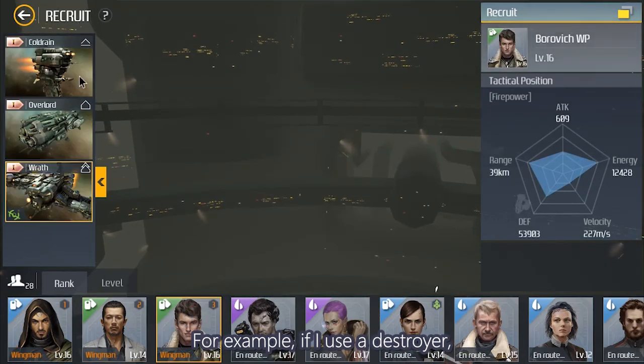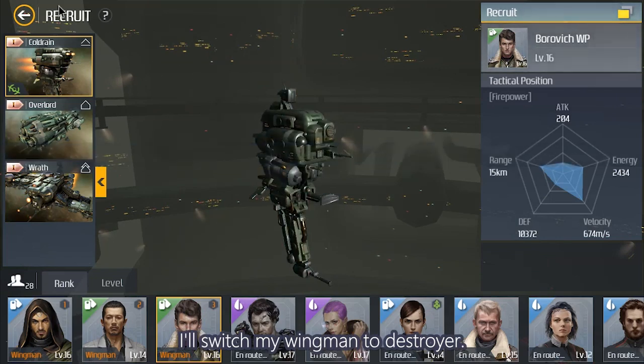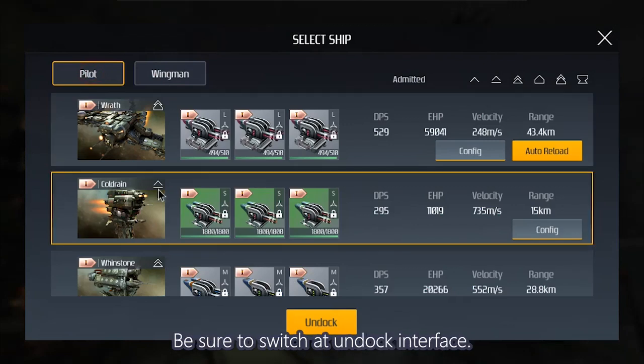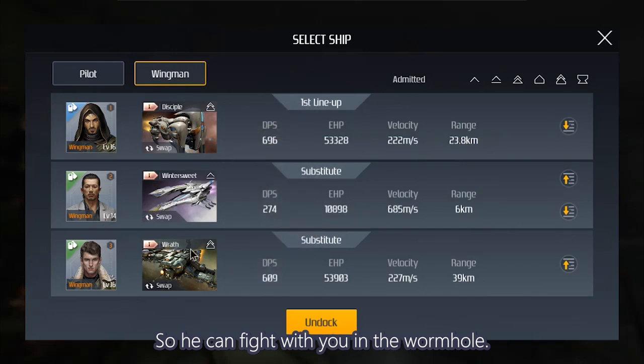So when you're playing solo, the wingman you want to bring into the wormhole needs to use the same ship type as yours. For example, if I use a destroyer, I'll switch my wingman to a destroyer. If you just switch them in the recruit interface, it's useless. Be sure to switch at the undock interface so he can fight with you in the wormhole.